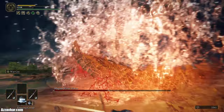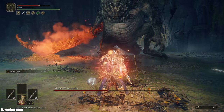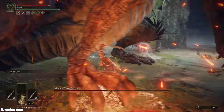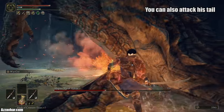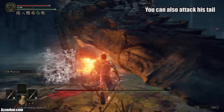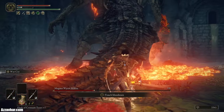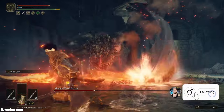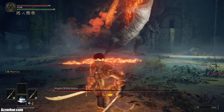For phase two it's quite similar, although it gets a bit trickier. We want to be underneath him, near his legs. I'm not locking on — I'm watching for animations where it looks like he's going to do a sword ground pound. You can stay behind him and attack the tail, but we need to get back underneath him as that's the safe spot.